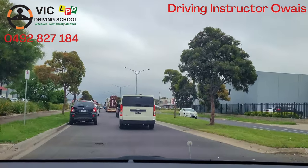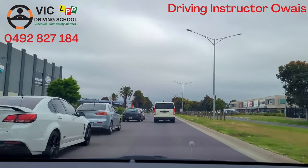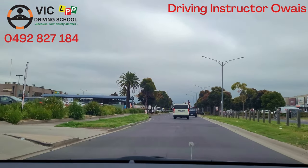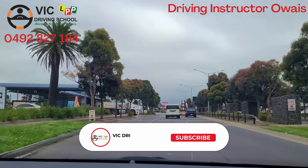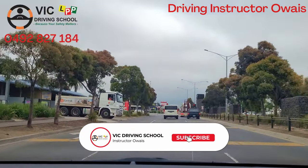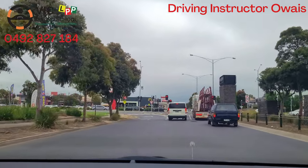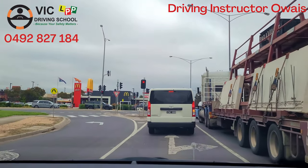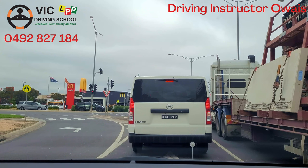Once you complete the U-turn, they will say: at the next traffic lights, continue straight from the left lane. Indicate left, go into the left lane — some call it the middle lane. Continue straight and stop behind the car at a safe distance. The safe distance means you should see the rear tire of the car in front touching the ground.